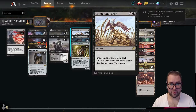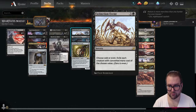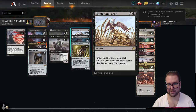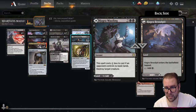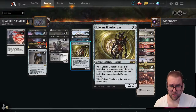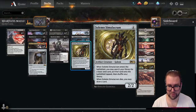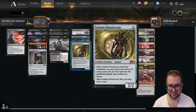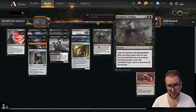On the four-drops, we're running two copies of Extinction Event — at sorcery speed, choose odd or even and exile each creature with converted mana cost of the chosen value. Zero is even. We have two copies of Hagra Mauling, another modal land that can enter tapped for black mana or at instant speed destroy target creature for one less if an opponent controls no basic lands. Finally, three copies of Solemn Simulacrum — a two-two that searches for a basic land when it enters and draws a card when it dies.